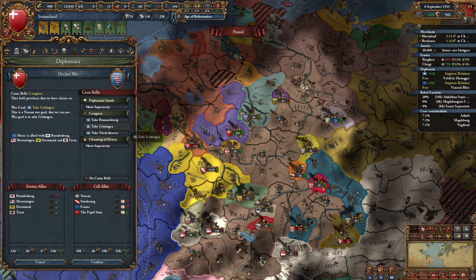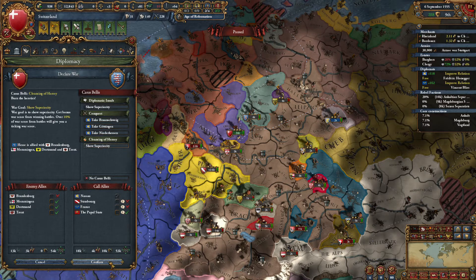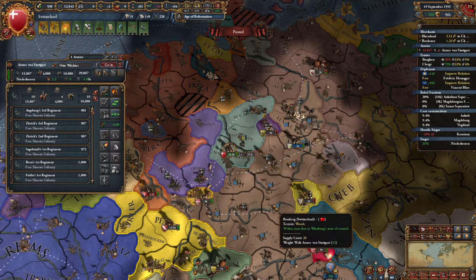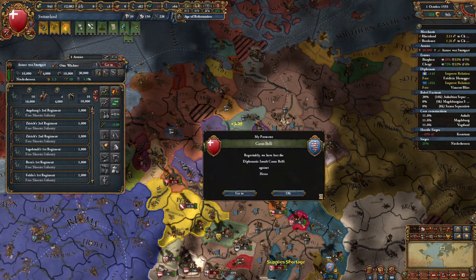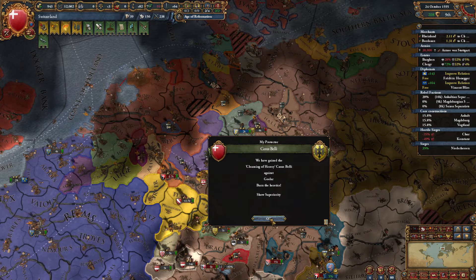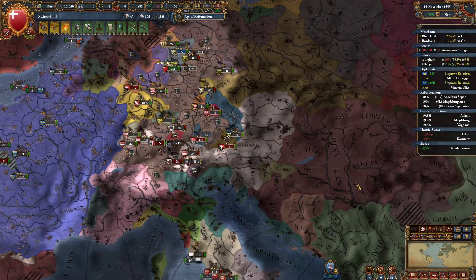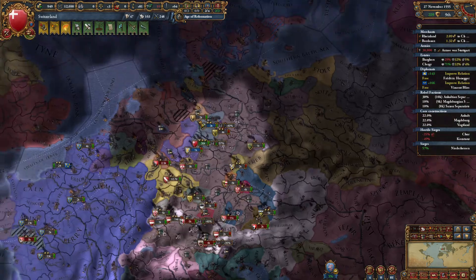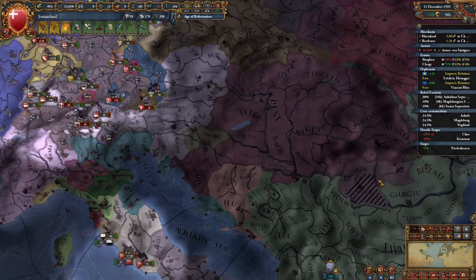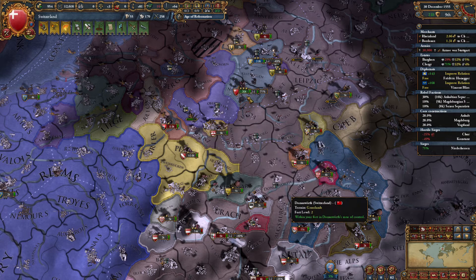Let's go ahead and go for our 70% aggressive expansion. Let's go for cleanse — cleanse the heresy. Gives us less aggressive expansion. Look at that, 21% and we just walked on your fort. Essentially a 1 in 3 chance now though. Hungary's peasant war has ended. Looks like Hungary had to spit out Wallachia at one point. Military leader has left — that's okay. Still have our god general.